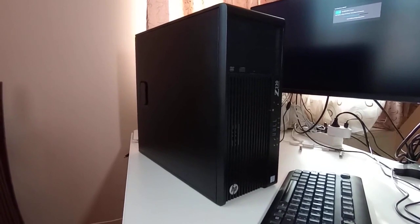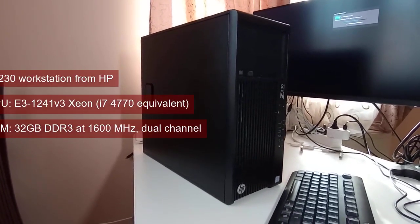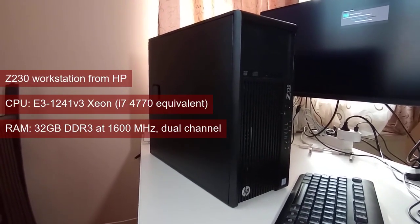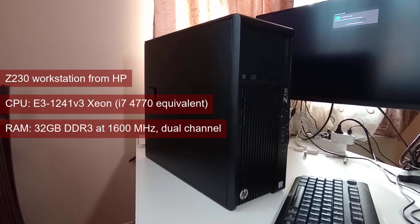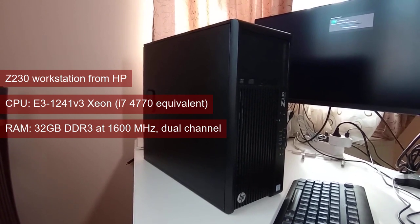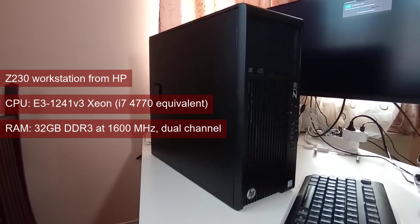As per usual, we'll play the first few minutes of DOOM at low settings, using the same Z230 workstation from HP. The CPU is the same i7-4770 equivalent Xeon, and it is paired with 32GB of DDR3 running in dual channel at 1600MHz.